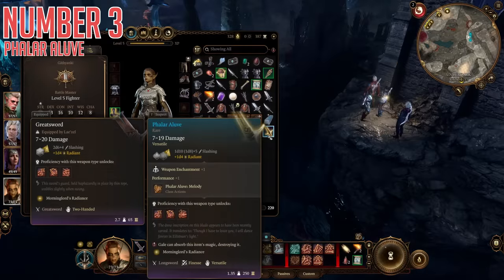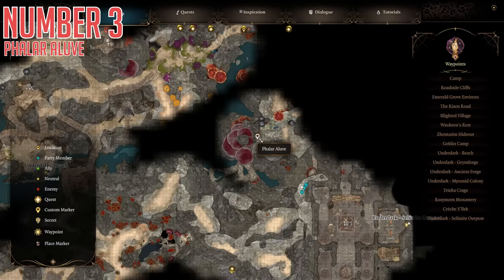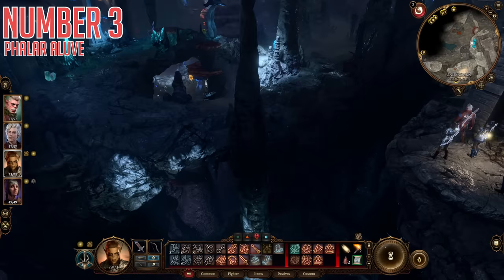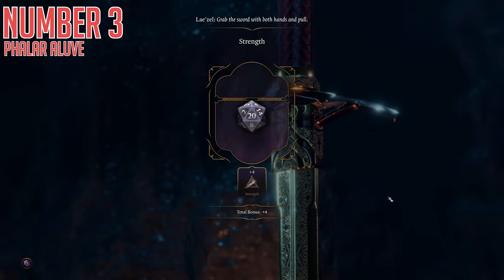Number three, Phalar Aluv. A rare-quality magic longsword with some special properties, seemingly drow in origin. To get this one you will have to have reached the Underdark region — there are multiple ways to do so — but the easiest starting point is the Defiled Temple Entrance, which will place you in the Selenite Outpost. The sword is at this location on your map and it's not actually hard to reach. You want a character with a good Strength or Religion stat to interact with the rock the sword is in, and either choice requires a reasonably high check to pull it free.